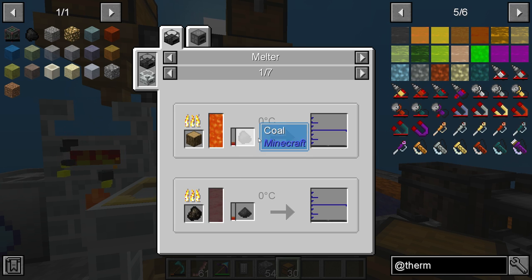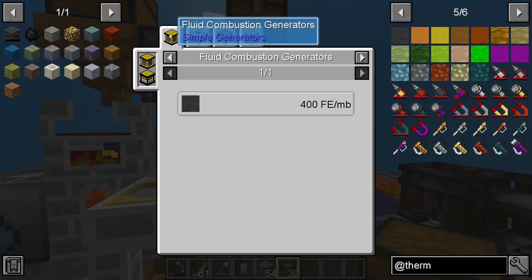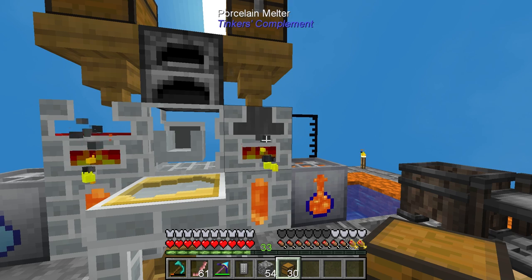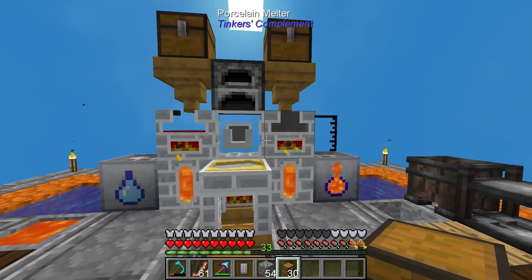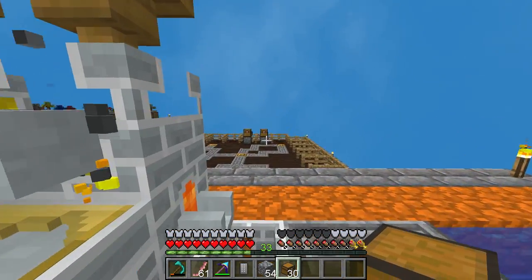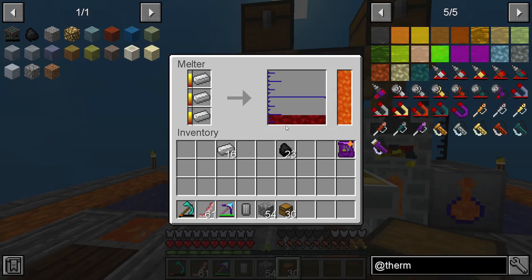It's from Thermal Foundation. This right here can actually be used as a fuel in the fluid combustion generator, producing about 400 FE a millibucket, which is quite a lot considering you can produce this at an incredible rate. So liquefacted coal might be a good power alternative later on down the road, once we get maybe some pigs that are really producing coal for us.